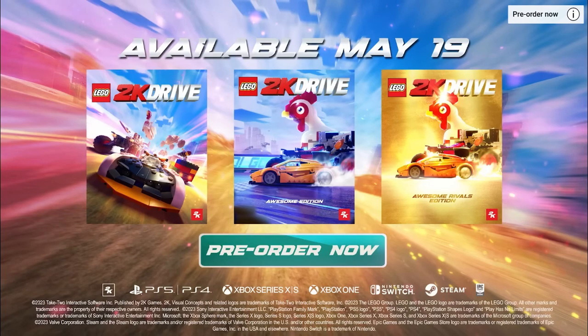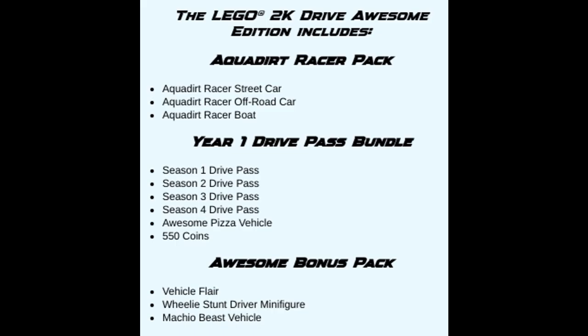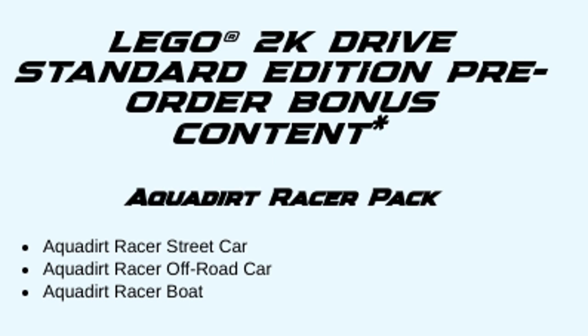LEGO 2K Drive is set to release on May 19th, 2023, as stated all over the trailer, with three editions available for purchase. The base game is going to be priced at $69.99 — you don't get anything extra, except if you pre-order, which then you will get the Aqua Dirt vehicle pack, which is pretty cool. The Awesome Edition is $99.99 — you will get a Season Pass and some cosmetic upgrades, as well as the Aqua Dirt pack, even if you just bought it after release. You only get the Aqua Dirt pack with the base game if you pre-order, so if you're going to get the base game, pre-order pretty soon, before March 18th.